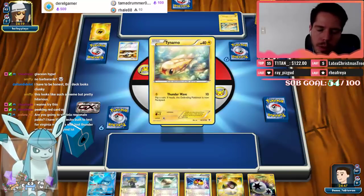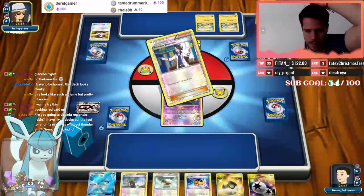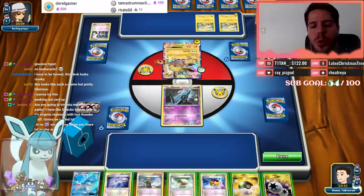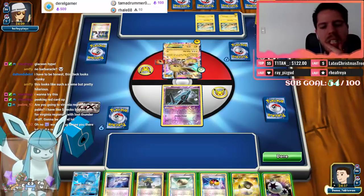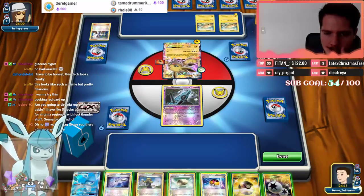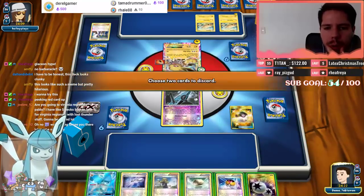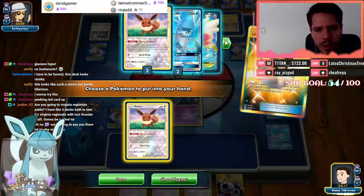Okay, we're definitely in trouble here. I'm going to see a Tapu Lele — we'll probably see a turn one Sycamore. Yep, there it is. Swift is going to be an annoying attack but not too threatening. So how do we go about this? I'll Ultra Ball away the Bent Spoon and the Glaceon for a Shaymin, and then Level Ball for an Eevee — I think that's step number one.